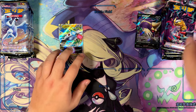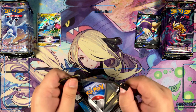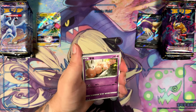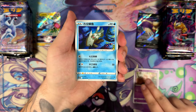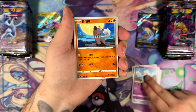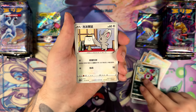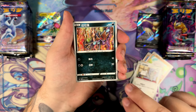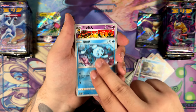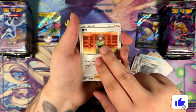Have you seen the new Hydreigon? I posted it on my channel — the new Hydreigon SAR from the upcoming Super Electric Breaker set. That one looks insane. I feel like Akira Igawa is one of the few artists that can actually make the Terastallized Pokémon cards look good. Just look at the Charizard EX from Paldean Fates or Shiny Treasure EX — Akira Igawa is one of those artists that can make those Pokémon look cool.